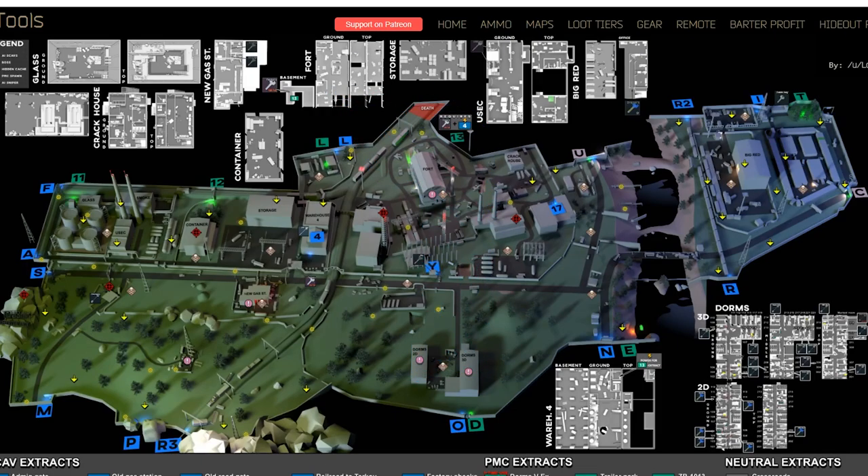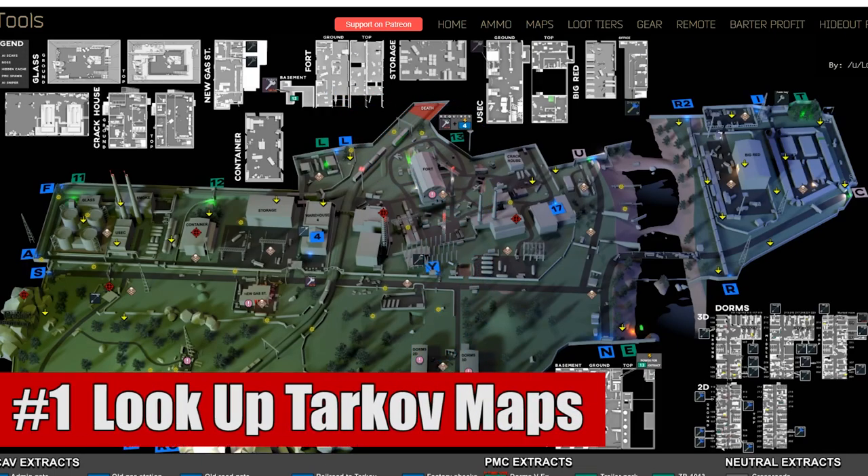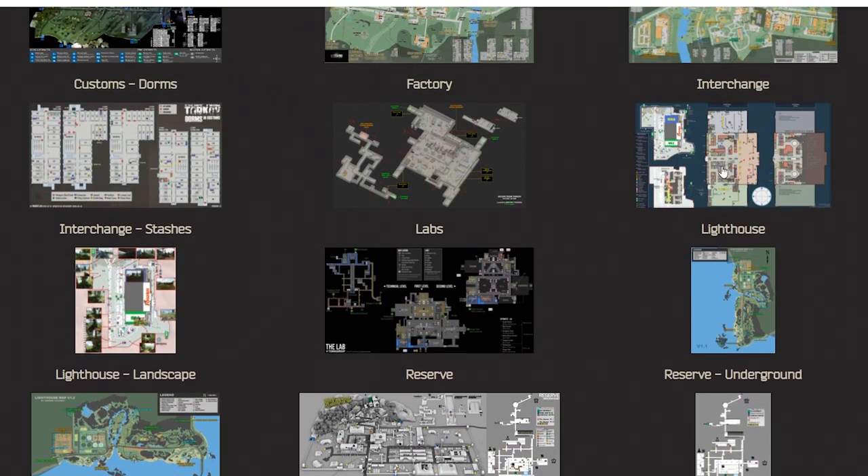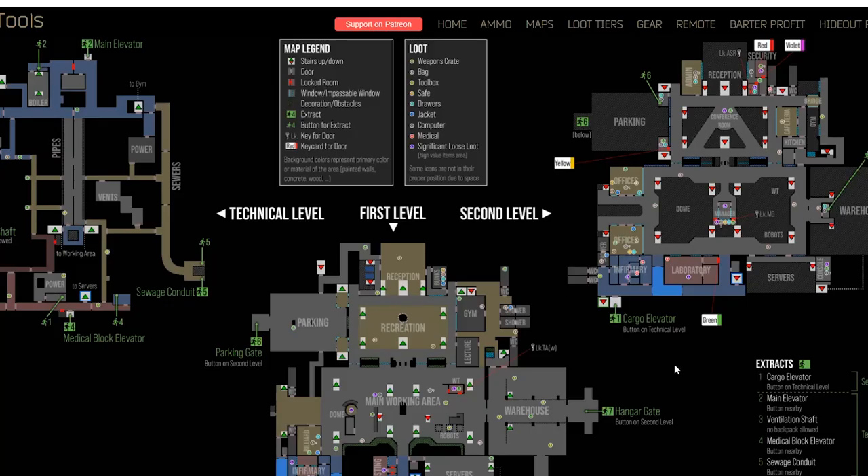First up on our list is probably one of the easiest ones to do, which is to look up Tarkov maps. You can do this on your phone if you don't have a second monitor, but it's really nice to have them present as it helps you navigate where you're going, figure out where extractions are, where loot is. It's just an incredibly powerful tool to have, even though it does require third party software, either via somebody's website or through an in-game overlay via Overwolf.